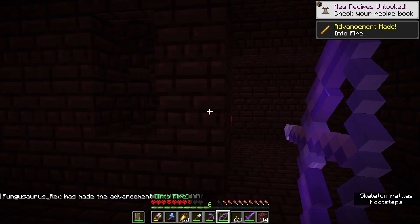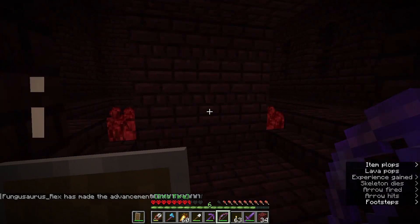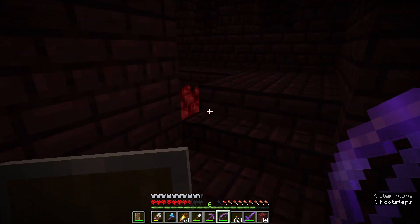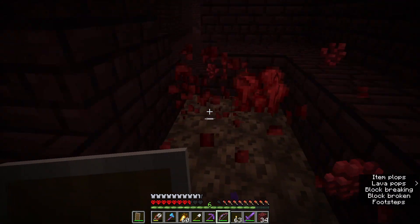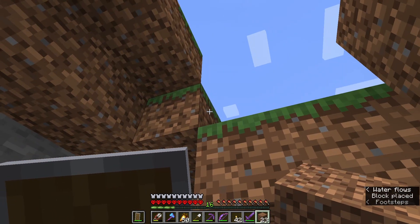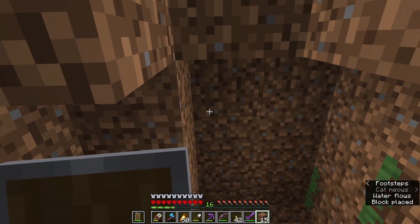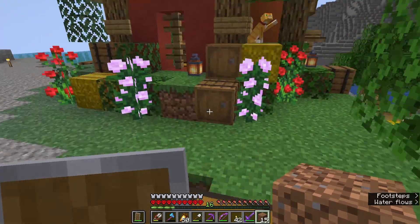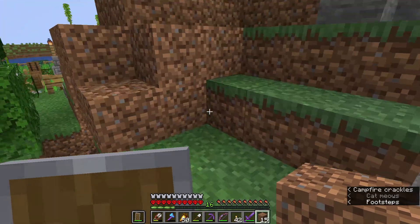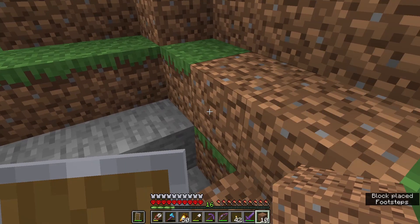I see some nether wart there as well — I'm going to grab that because we're going to be making some potions. Let's gather up all of this and also grab the nether wart on the other side. Now that we have nether wart we need a place to grow it, so I'm making a little damp dark cave right here next to my house in the side of the mountain. Let's get the shape going — a few more blocks on this side ought to do it.